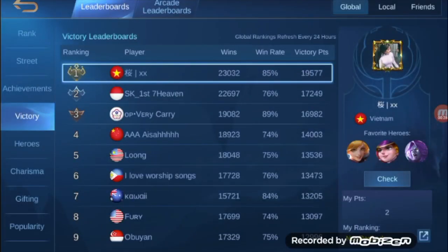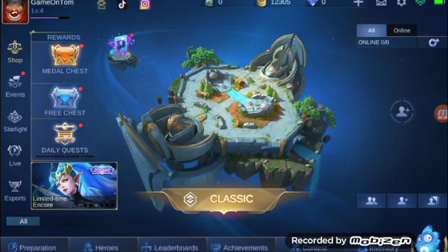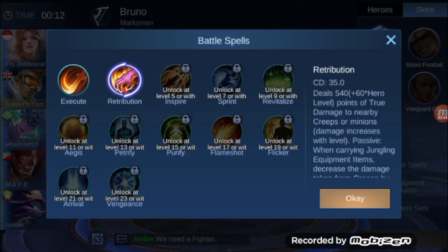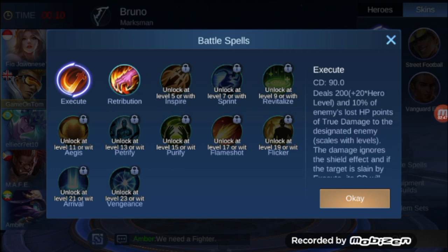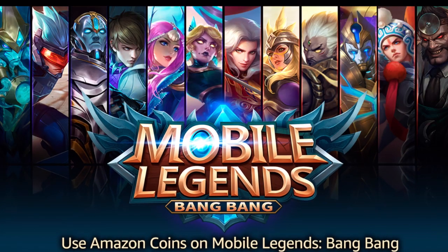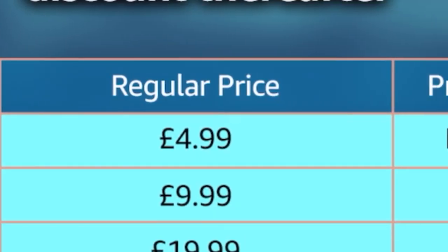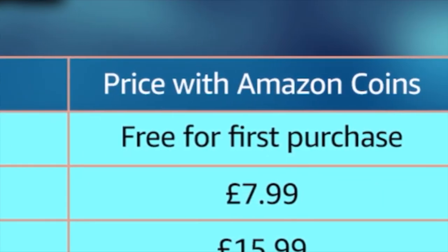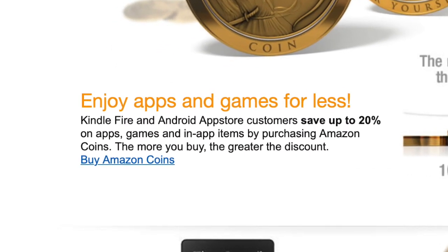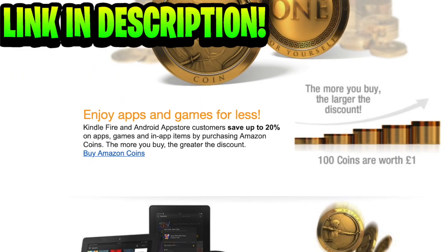What's up guys and welcome to a brand new video, which I'm happy to announce is once again sponsored by the Amazon UK App Store. Now coming up, we're going to try and solo slate everything in our path with some crazy wins. But first, remember to go and claim your free 250 diamonds in Mobile Legends for free — that is £5 worth of Amazon coins. This is still available, plus you can get 20% off in-app purchases in the Amazon App Store through my special link in the description.